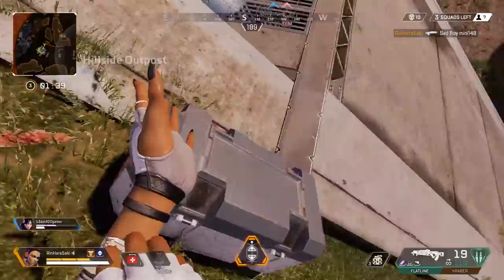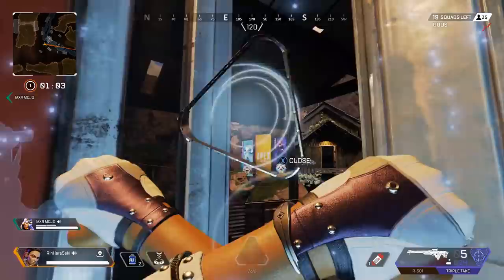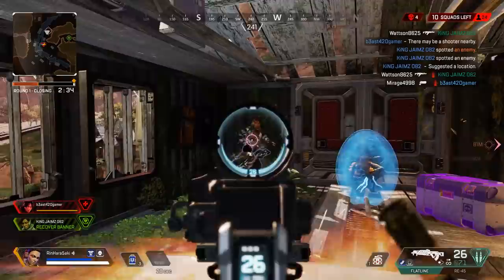As of right now, she's the first legend that can go through windows and door cracks and other small places. This by itself is probably one of the best things about her — you really think of traversing buildings in a whole new way. Situations like if you're holed up somewhere and need to get in or out of a building you're trapped in, it's super clutch. It's not working all the time right now at the beginning of season five, but when it does work, it's so satisfying.